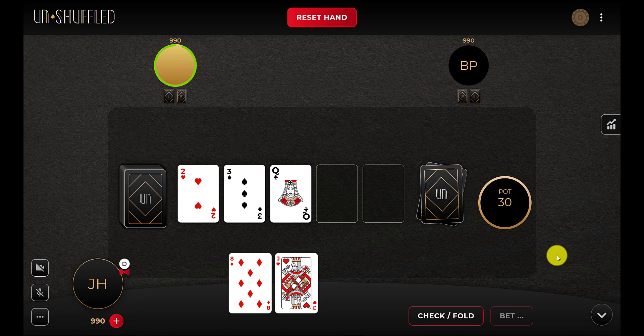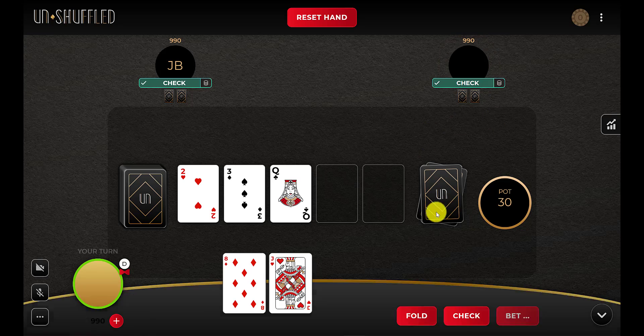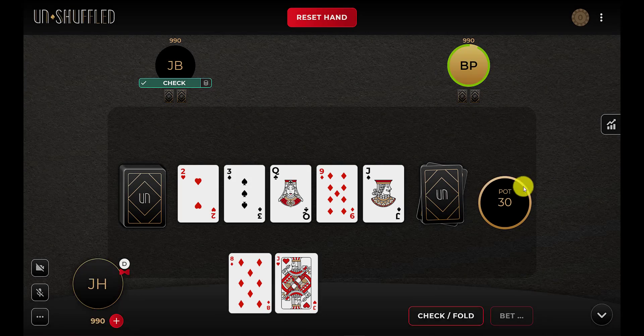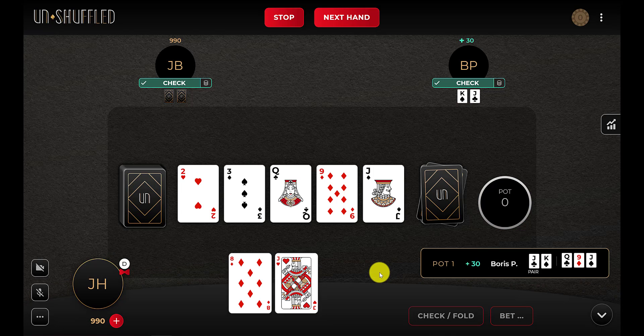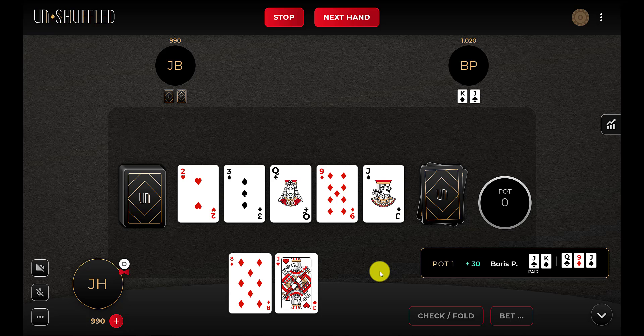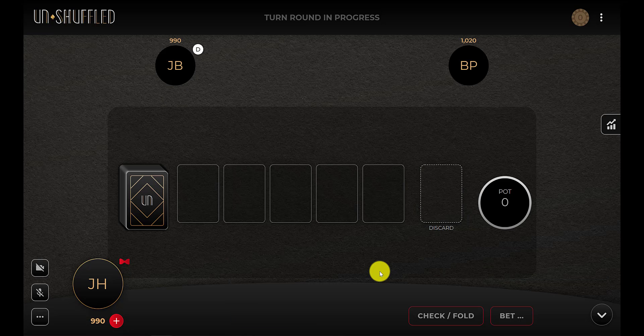And that is how you play Pineapple. I'll go ahead and just check through so we can see what happens at the end. And it looks like someone won with a pair of Jacks. That's how you play Pineapple — super easy. Remember, discard your card during the turn round before the turn timer expires, or else you will lose your turn.